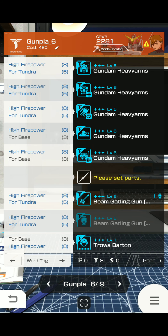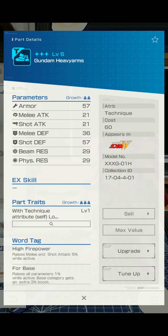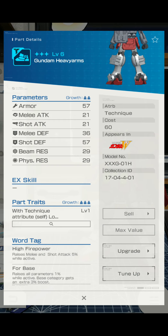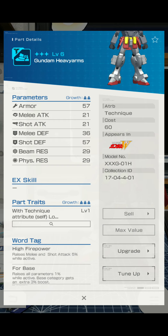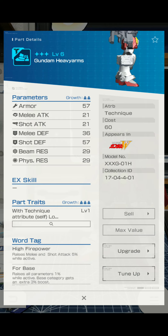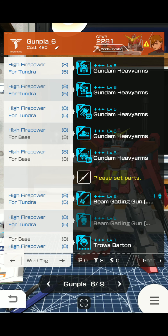Last but not least, the word traits. You'll be getting eight high firepower, which is really good. Four tundra — you get five of them. And you get three four base. High firepower raises melee and shot attack by 5%. For base: raises all parameters one percent while active, and base category gets an extra three percent boost. Now if I'm reading this correctly — you don't just get no boost at all if you're not on a base-type map. You get a one percent boost across all your parameters, and if you're on a base you get an extra three percent. So it's not as bad as I thought.